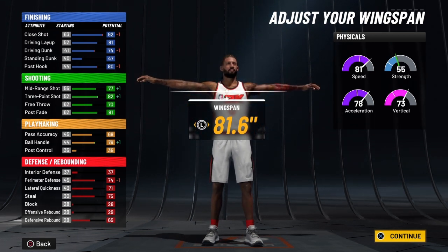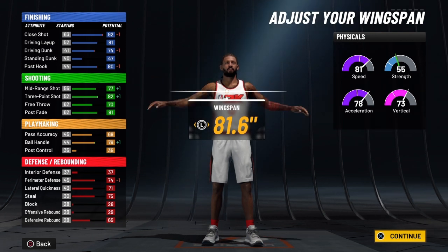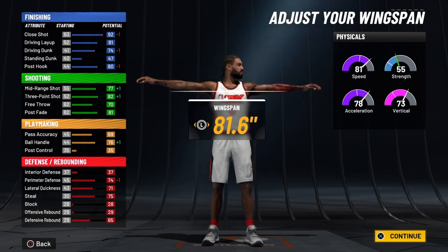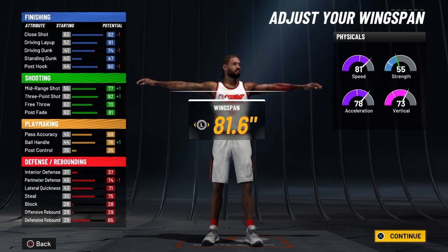The other two ways are: getting to level 40 to earn the gym rat badge — though I don't always give all my builds a gym rat badge that way — or winning an NBA championship. If you put enough VC into your build to get them to around 88-90 overall, it takes about 10 games to become a starter; simulate to the end of the season, win a championship, and you get a gym rat badge that way too, because getting to level 40 is sometimes difficult.